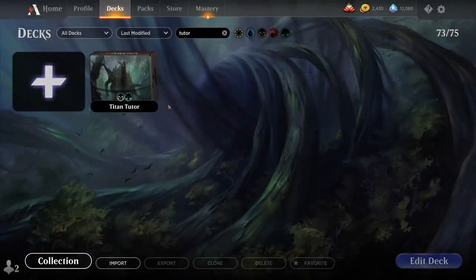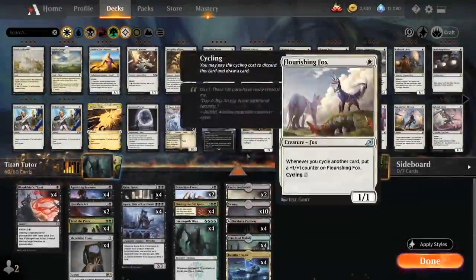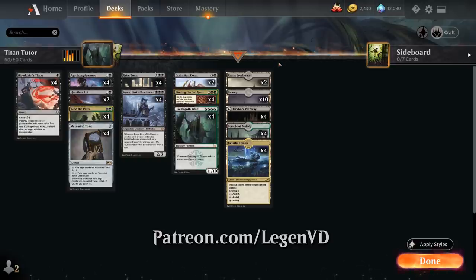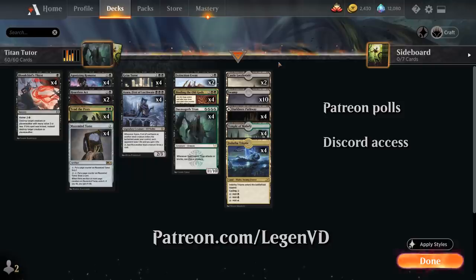Hello and welcome to another Standard Games video. Today we're taking a look at a black-green combo deck titled Titan Tutor, as voted on by my supporters on Patreon. You can become a Patreon supporter yourself today for as little as $2 per month, which works out to about $0.08 per video — one of the best ways to support the channel.